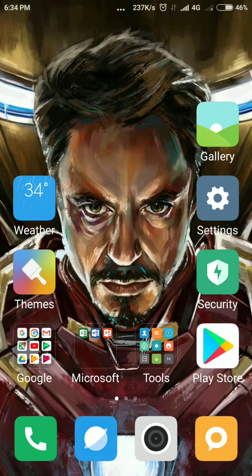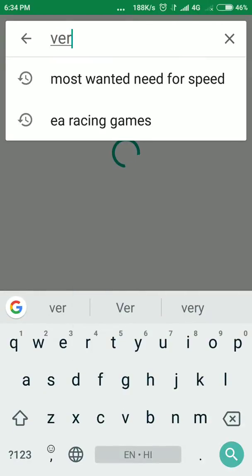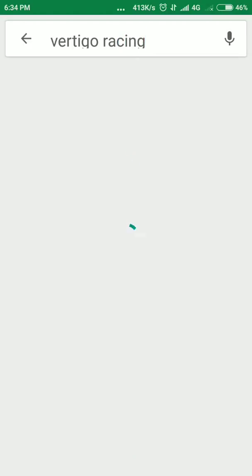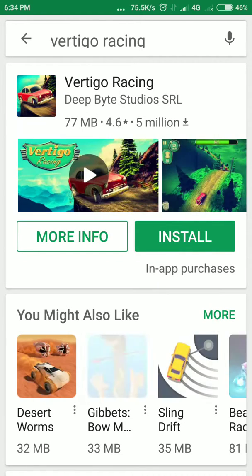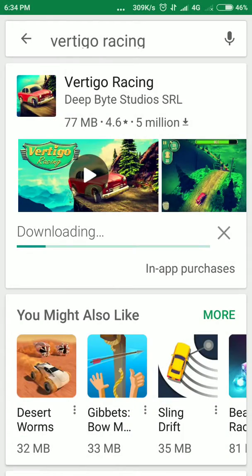Hi guys, today we will show you the best racing game — it is a very addictive game for Android. The game is Vertigo Racing. First, open your Play Store and search 'Vertigo Racing'. This is the Vertigo Racing; you can download it and play. It is a very good game for Android.